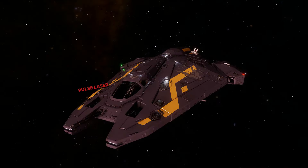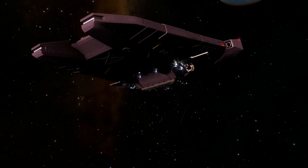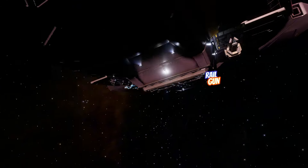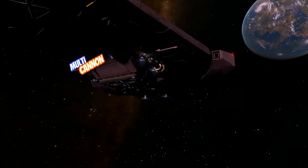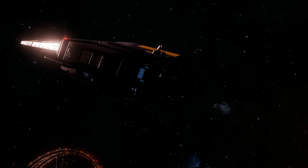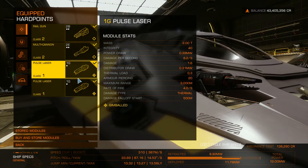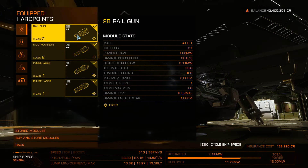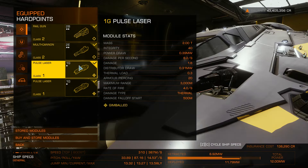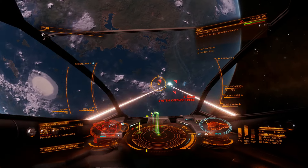Now let's start with the hardpoints. The Viper is equipped with two Class 1 hardpoints in front of the cockpit on the upper surface, and two Class 2 hardpoints on the underside of the ship with one on each side of the cargo scoop. Here I have installed two 1G pulse lasers, one 2E multi-cannon, and one 2B railgun. I use my lasers and the multi-cannon to disable the enemy's shields, and then use the railgun to tear apart its hull.